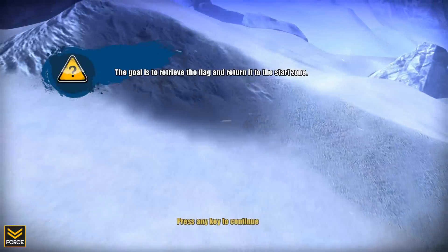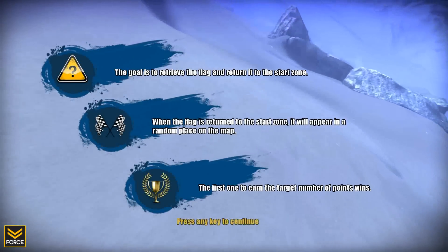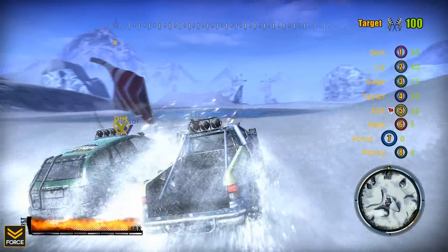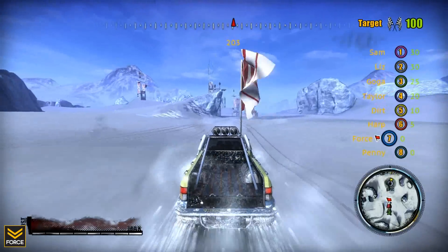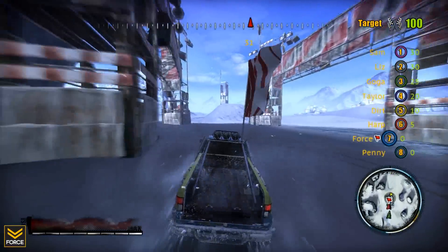The next game mode is Return the Flag, which is sort of like Capture the Flag, although slightly different. The flag will randomly appear on the map, and you must grab the flag and return it to the starting zone, which will score you points. You can once again steal the flag from an opponent by driving into them. When someone scores with the flag, it will respawn in a random location, and the first person to get the target amount of points wins the round.